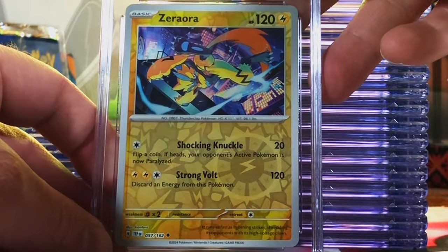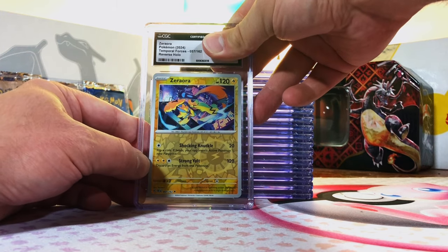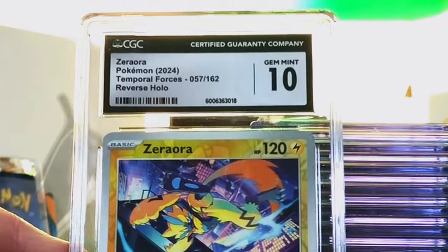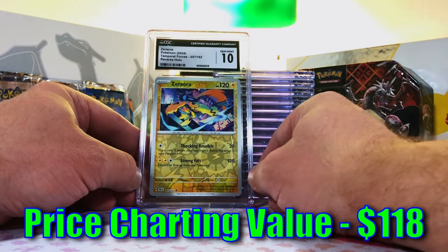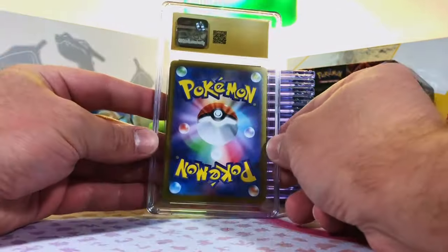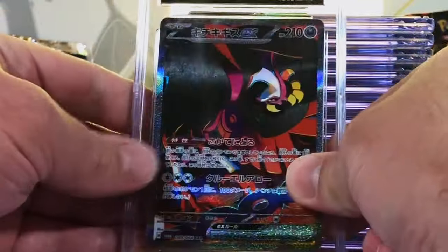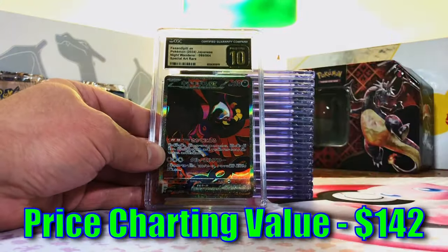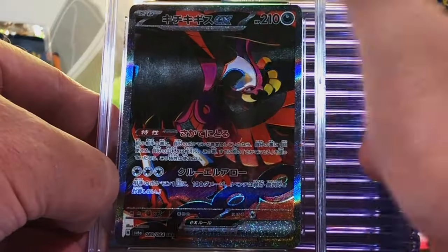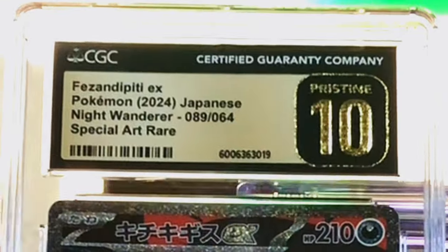Zoroark Reverse Holo Uncommon from Temporal Forces — I'm going to guess a 9 on this one. Gem Mint 10! Why am I not surprised? All these Gem Mint 10s. And another Japanese pristine card. Here we go — one, two, three, go. Boom! Yes! Yes! Yes! Pecharunt EX Special Art Rare, Pristine Freaking 10! That is incredible.